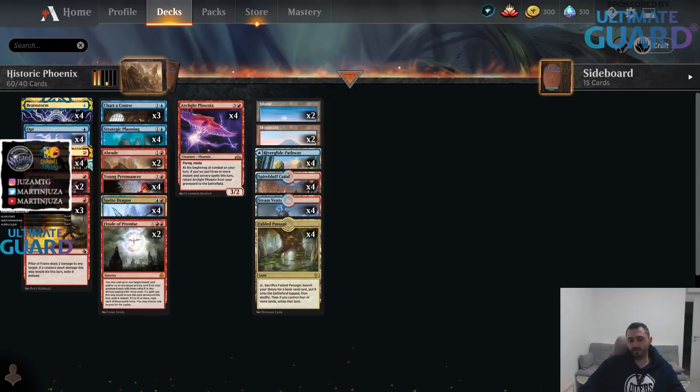Brainstorm also works naturally well against someone trying to mill cards off the top of your library. If you're being attacked by a Soaring Thought-Thief and there's a mill-two trigger on the stack, just play Brainstorm, put two bad cards — including Phoenixes from hand — on top of your library, and they get milled. You almost turn it into an Ancestral Recall.